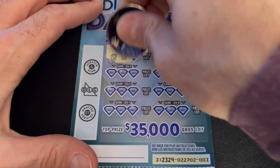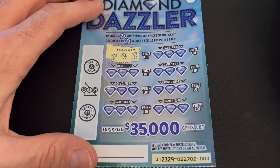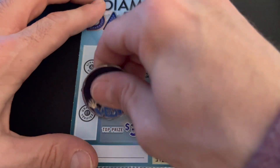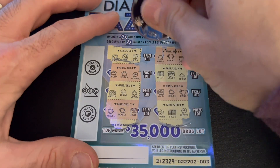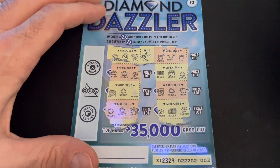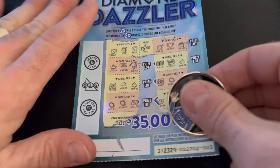Very quick tickets. There we go — we got a winner! And you can only win once on the ticket. Nothing else to be found. First time right up there, we won. It's a $5 winner — we're on the board with $5.